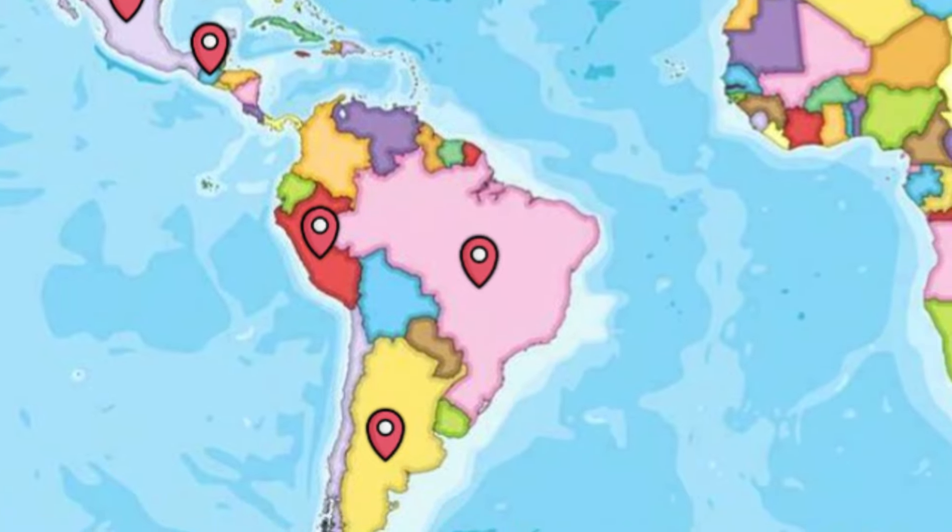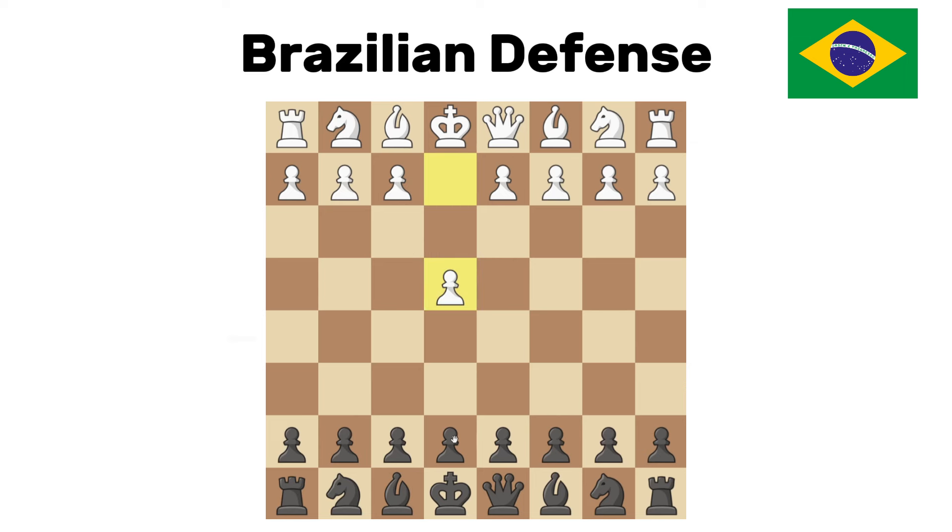Brazilian defense. This one also just sucks. White goes pawn to e4, we respond pawn to e5 — pretty normal — but then white attacks the pawn. How do we defend this? Not with a knight or a pawn like any functioning human being; we go queen e7, which is just horrible. I could go over the actual reasons why this is bad, but I think that about sums it up.